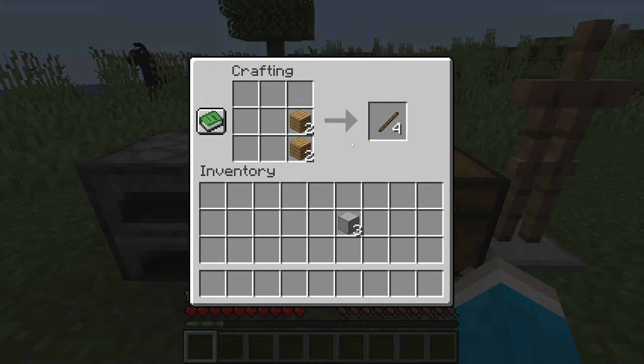Place the planks in just one of each like so to get sticks, and do it again. We've now got eight sticks.